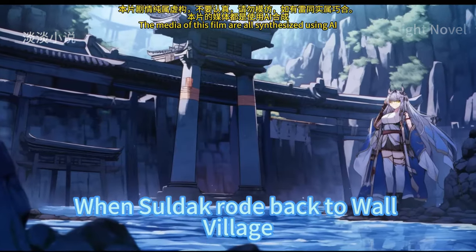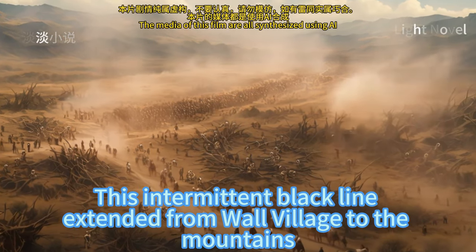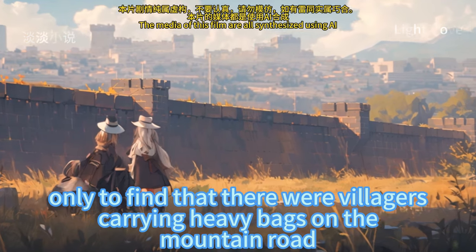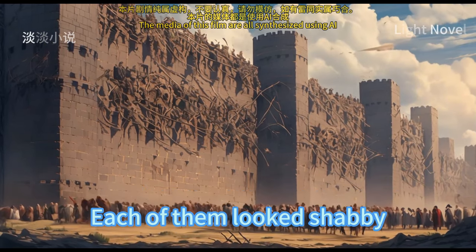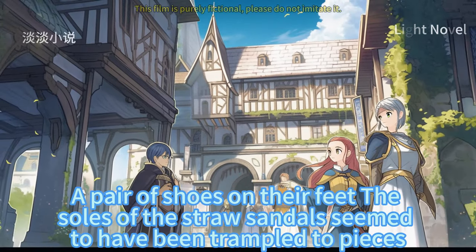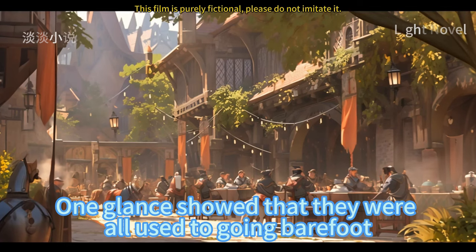When Saldak rode back to Wall Village and walked out of the mountain pass lined with wooden crosses, he saw a black line on the mountain road between the mountains and fields. This intermittent black line extended from Wall Village all the way to the mountains. Saldak thought something had happened, so he quickly galloped back, only to find villagers carrying heavy bags on the mountain road. Each of them looked shabby, sweat dried and dripped on their faces, heavy bags bulging on their shoulders, their straw sandals trampled to pieces with toes widely spread — clearly all used to going barefoot.